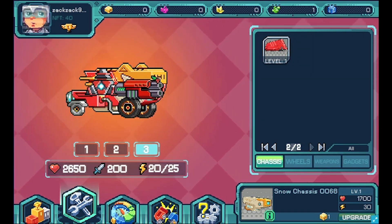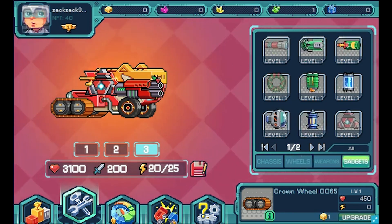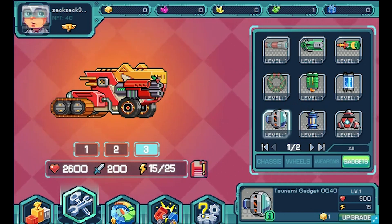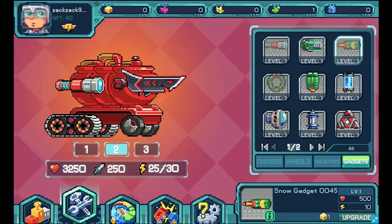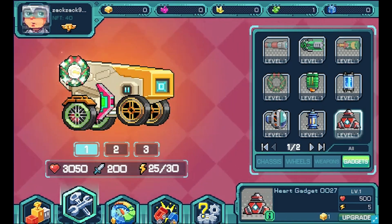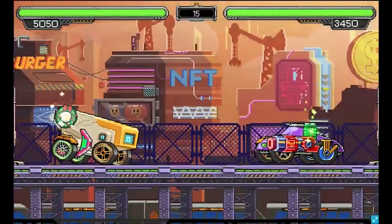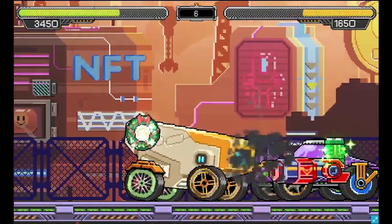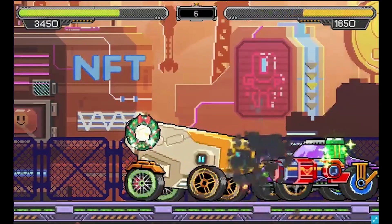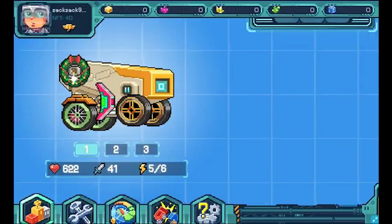There are 3 game modes in the game: Campaign, Quick Fight, and Tournament. The Campaign is PvE while Quick Fight and Tournament modes are PvP. Once the battle starts, the robot is largely on its own — it will receive minimal instructions from you, so you can only hope your design is better than your opponent's. The first robot to reach 0 HP loses. That is why it is important to design your robot to counter attacks while still dishing out damage. If you win in any of the game modes, you will be rewarded with blueprints, which allow you to create robots in the future — or you can sell them if you prefer.